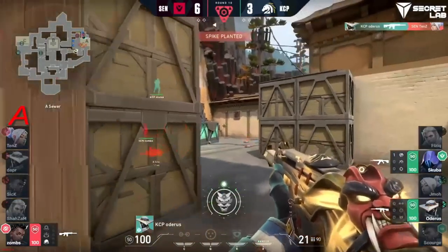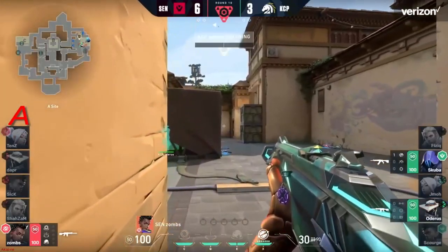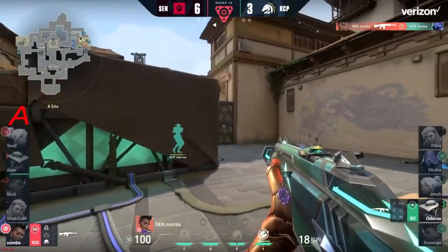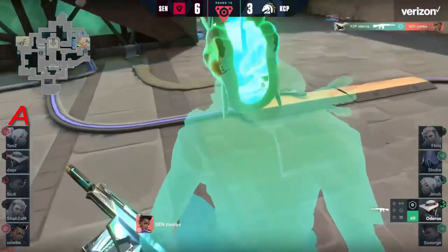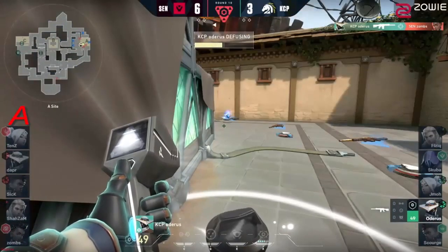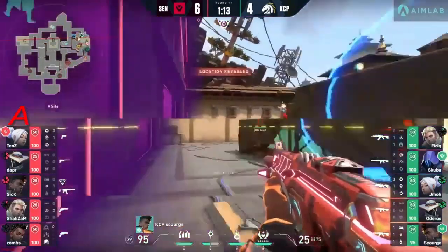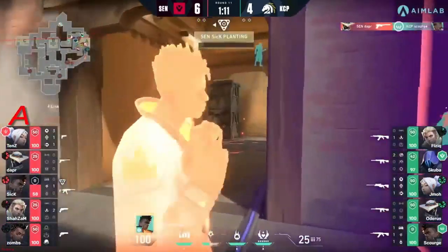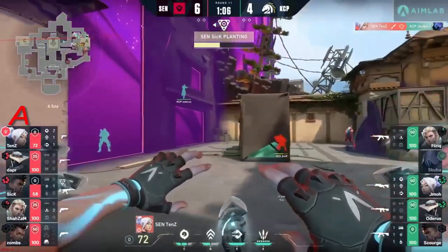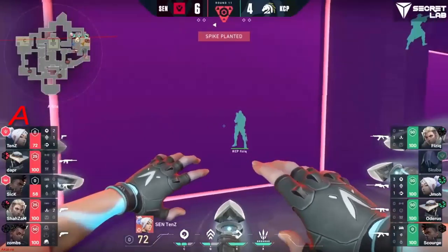Spike planted. Odorous runs back — could find some more timing. No one has even toggled the spike yet. Odorous will change that. Zombs finds the first — zombs gives information on where odorous is. Now played 1v1. Odorous is going to take the wide peak and wins it — odorous for the kill. Cosmic divine will push the defense out of the play. Paranoia going through. Scourge wants to go run it back, but not going to get anything. Dapper shuts it down immediately. Tens denies the recon bolt on the way in, also finds scuba — and in the same breath, sick will get the plant off.